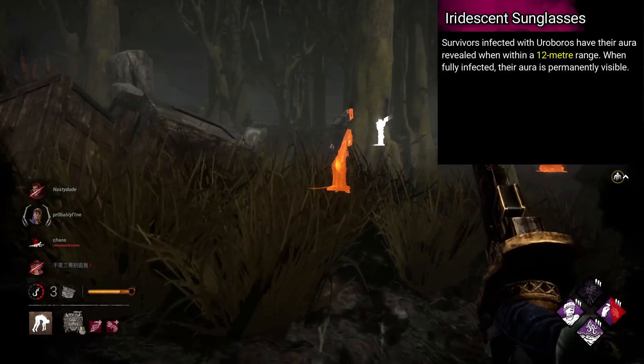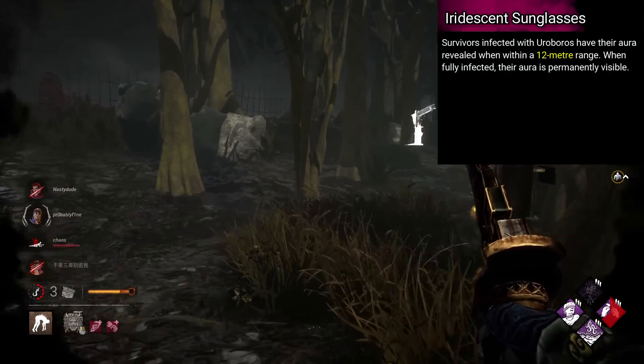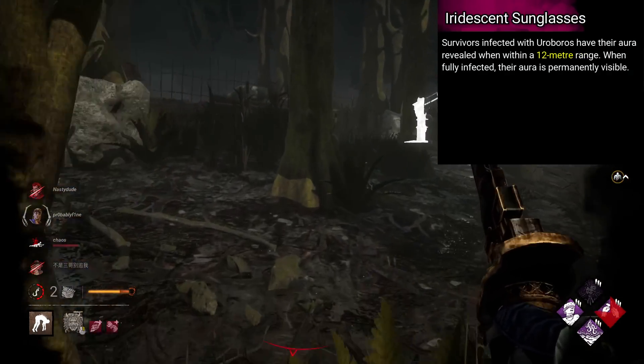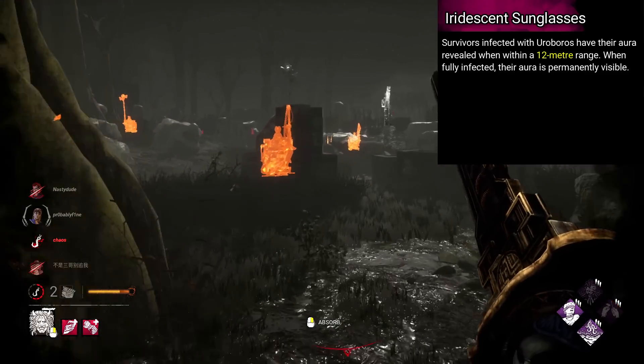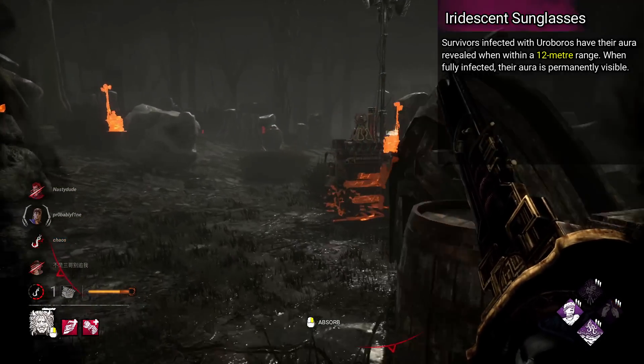Wesker's is named Iridescent Sunglasses. Survivors infected with Ouroboros have their aura revealed when within a 12 metre range. When fully infected, their aura is permanently visible.